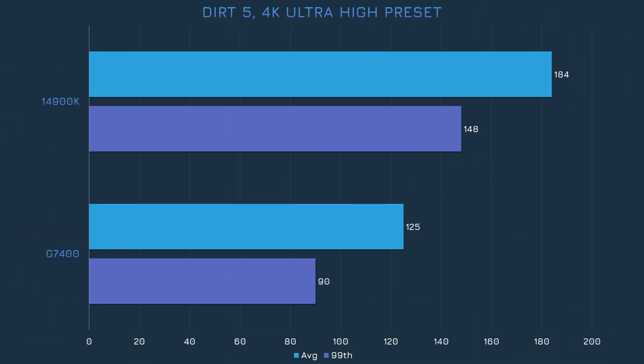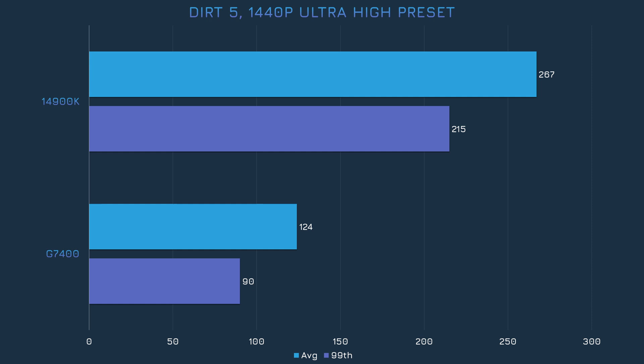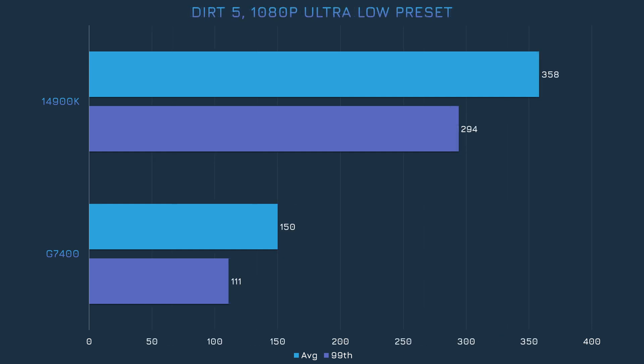The G7400 actually does pretty well in Dirt 5. Sure, the 14900K is much faster, but at least it's not like twice as fast as we've seen in other games. The 14900K gained while the G7400 stagnated when we switched to 1440p. There were some gains for the G7400 after making Dirt 5 look like a PS2 game, but we're talking like a 20% improvement, which probably isn't worth it if you could just play at 4K with maximum settings and not lose that many frames.